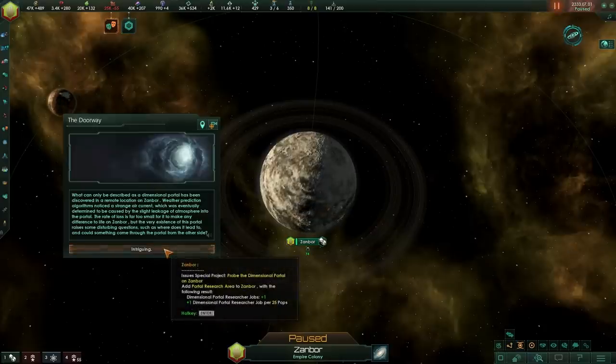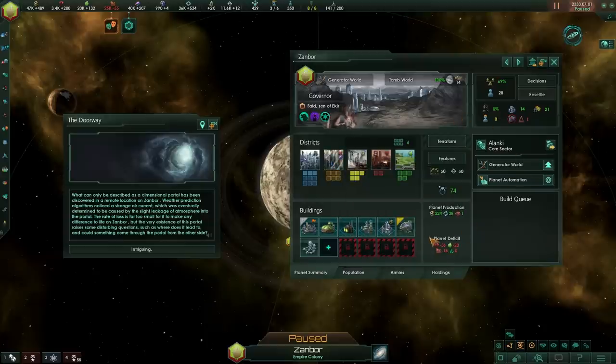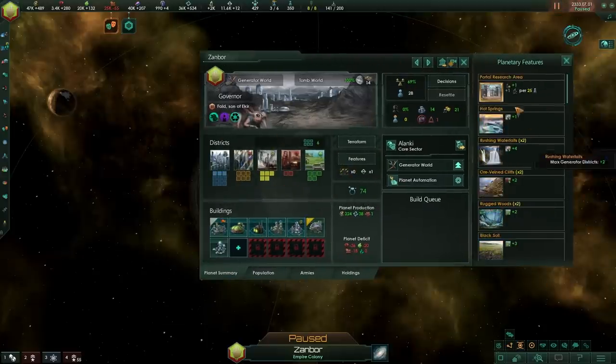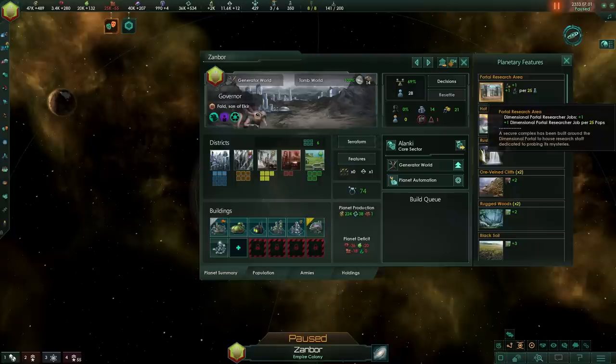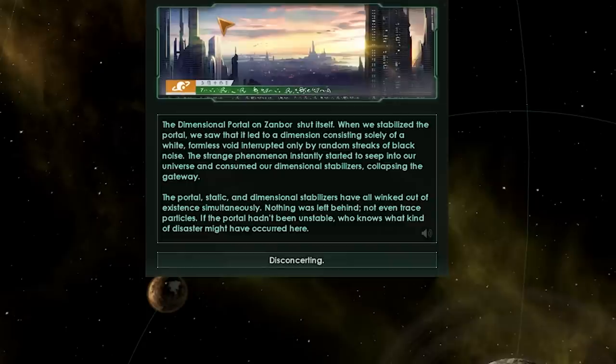This will spawn the doorway modifier on your planet, where basically you will get a dimensional portal researcher job for every 25 pops on the planet. If we go into the features over here, we get the portal researcher area, which gives you that concept. Once you research it, you have the opportunity to get the dimension of static modifier.